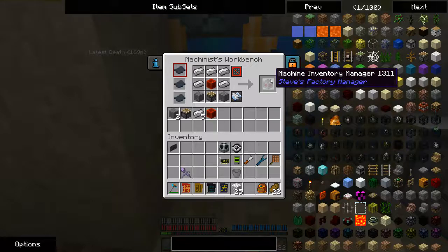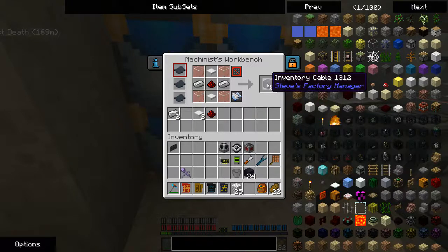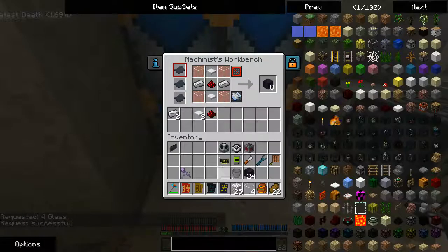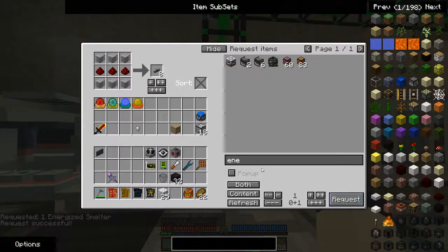I want to get my processing stuff going. The easiest way to handle input and output from multiple machines — especially if using Mekanism machines, which only support one thing from a given direction — is Steve's Factory Manager; it's really, really good at it. Inside my ME network there are a few machines. I have an energized smelter I got out of the Triton dungeon — it's obviously just a smelter.